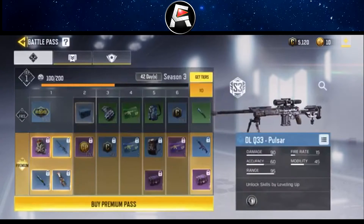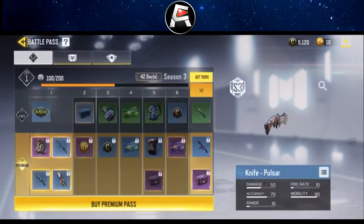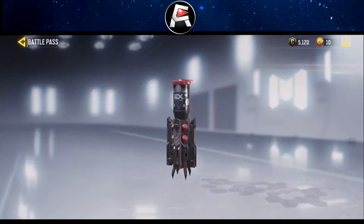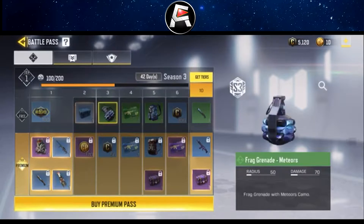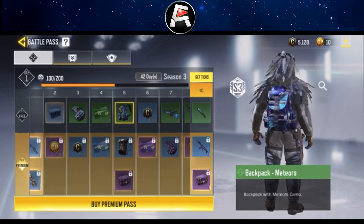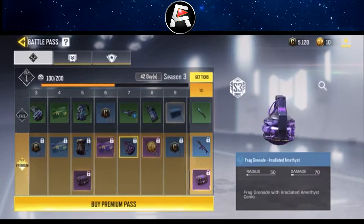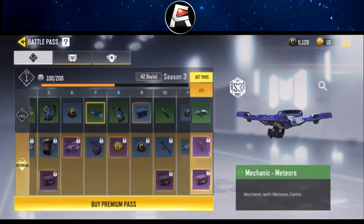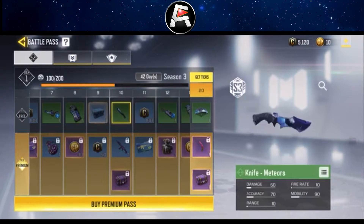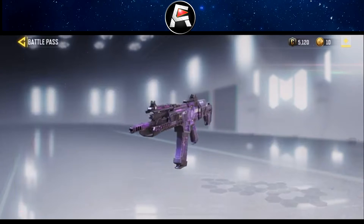This is all the stuff that you get when you buy the actual battle pass. There's the knife and then a trip mine too, which is pretty dope. You got the Meteor's grenade, two different backpacks — Meteor and Pulsar. Pretty nice. Also an Amethyst grenade, another Meteor for the drone, Meteor smoke grenade, Meteor's knife, and then an Amethyst.